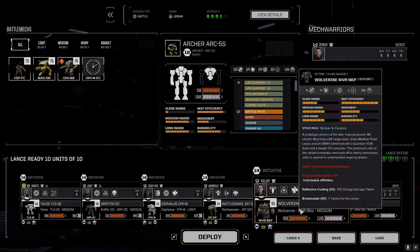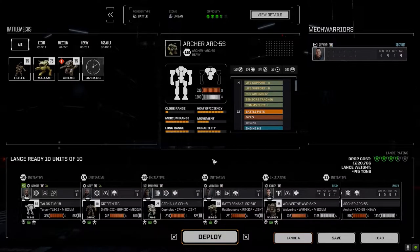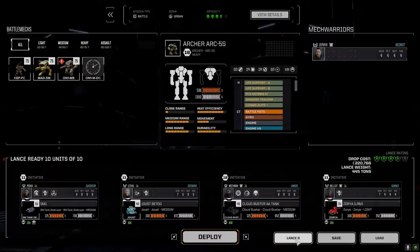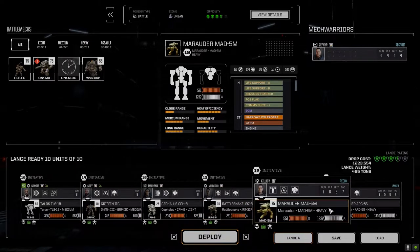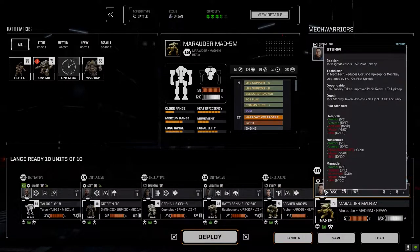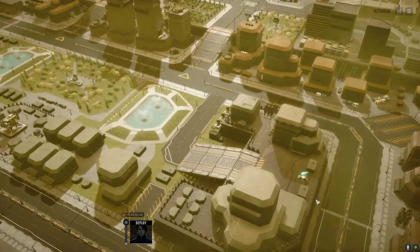We've got Phantom Mech on that one. Let's bring the full vehicle lance. Let's swap these around — Sturm has got some skill in the Marauder already, five or nine out of ten, so we'll go that route. Okay, command interface initiated — let's go. The enemy drop site — does that look like reinforced concrete? Three and a half skulls. Looks like they've got one lance.